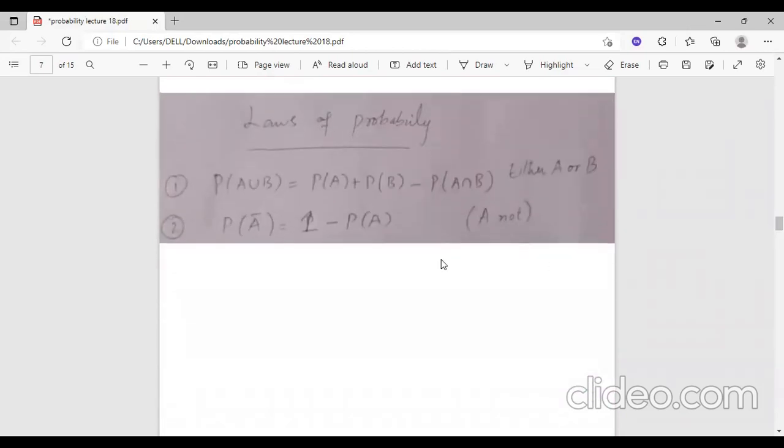When the statement uses 'either or', we use the union formula: Probability A union B equals Probability A plus Probability B minus Probability A intersection B. For the complement, when the statement uses 'not', we use 1 minus Probability A.